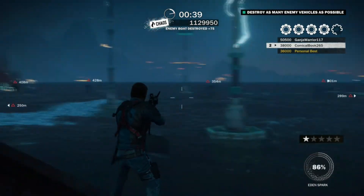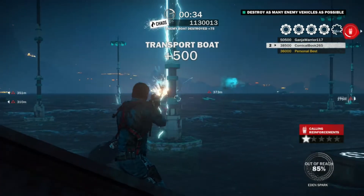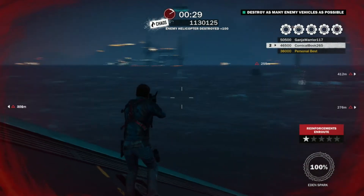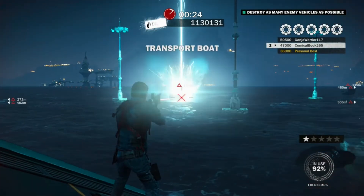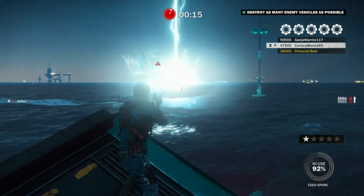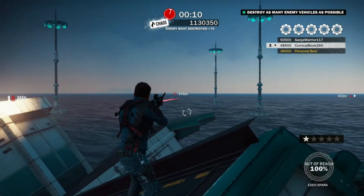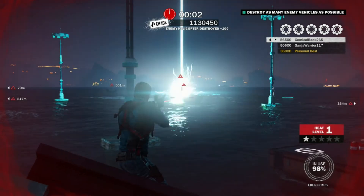This was actually a really fun challenge. I enjoyed it — I like the Eden Spark as a weapon, and this was not really that stressful compared to some of the other challenges. As you can see, we've already got five gears here with 28 seconds left. I think the helicopters combined probably gave me four out of the five gears I needed, around 30,000 to 32,000 points, and the rest was just picking off the boats. Anyway, that's how I completed this challenge. I hope you found this video helpful — thanks so much for watching, and tune in soon for more Just Cause 3 five gear challenges.